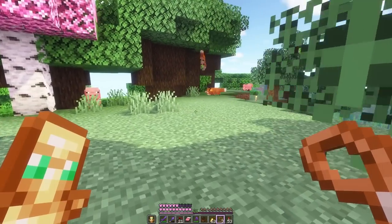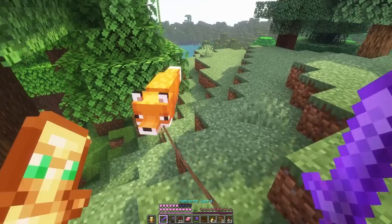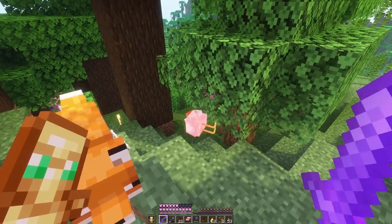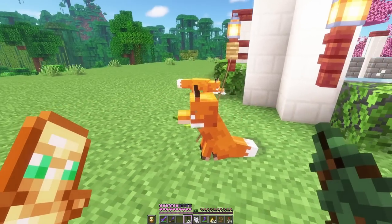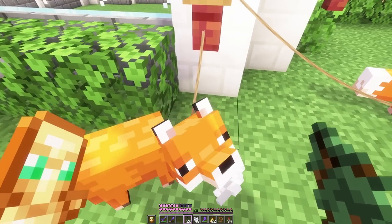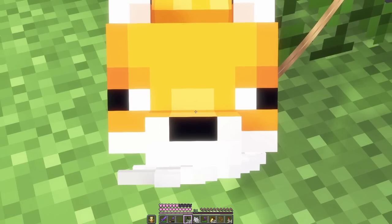On the way back, when we were nearly home, we had a bit of an incident where the foxes encountered some wild chickens. They broke the leads, but we managed to recover two of them - I think the baby and one of the parents. So here we are. Oh my gosh, you're sitting - this is so cute. And this little menace has a feather in his mouth. You killed a few chickens, didn't you?